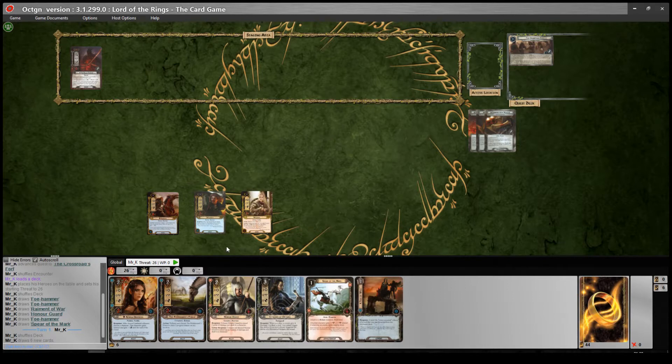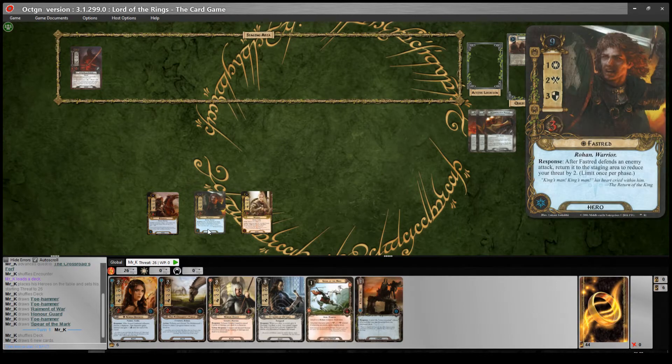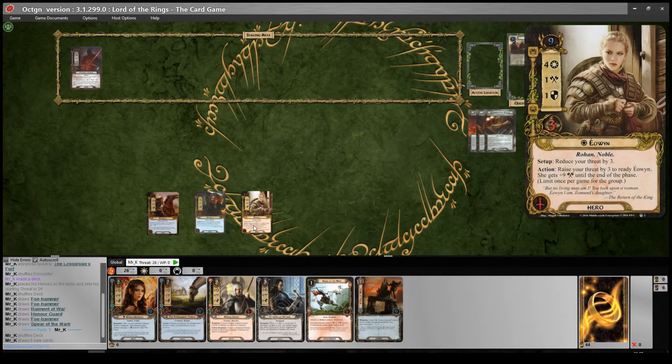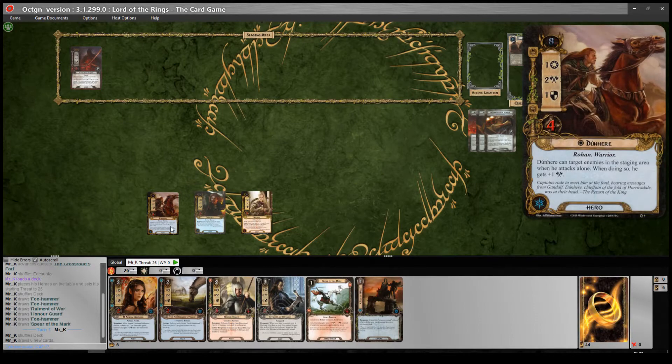The deck I'm going to use to play this quest is a Dunehir deck. Dunehir is a really fun hero - he can target enemies in the staging area when he attacks alone, and when doing so he gets plus one attack. Old core set favourite. I'm also going to be using him with Fastdread. This has become a pretty standard hero line-up - Fastdread and Eowyn. Fastdread is the hero that came in this pack, and he's got that really nice ability that synergises with Dunehir. After Fastdread defends an enemy attack, return it to the staging area to reduce your threat by 2.